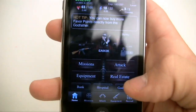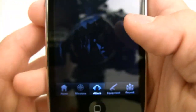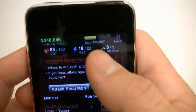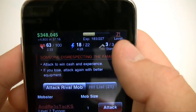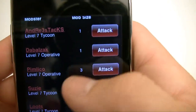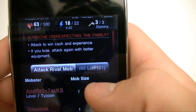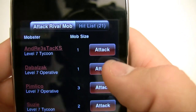Aside from missions, another key button is attack. This is pretty much another way to get experience. And once you get experience, you go to the next level — growing your mobster and making them more powerful. Attack is pretty much like fighting people; you can fight people in other mobs or just other random people.